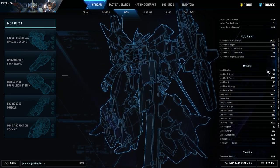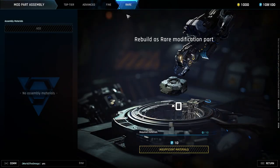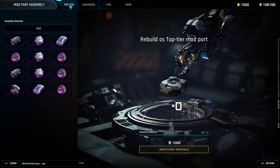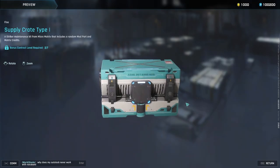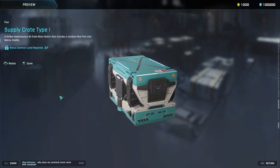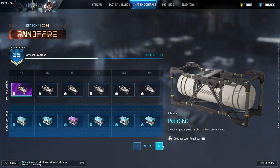This is where things get a little strange for me. Mod parts are broken down into four tiers: rare, fine, advanced, and top tier. You obtain mods through the matrix contract system — progressing each contract level earns you a paint kit with a random color, and on the bonus track you earn supply crates where you can obtain the mods. This is essentially their battle pass. All of this is subject to change and we don't know what it will look like when the game releases.